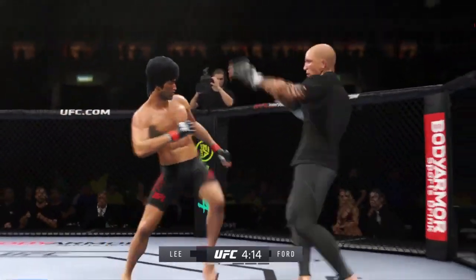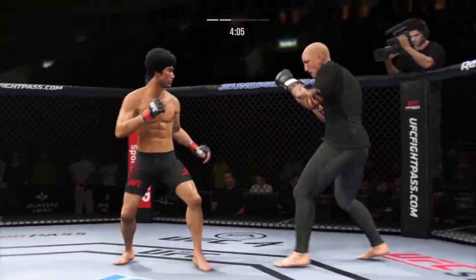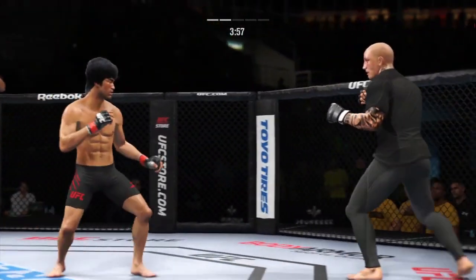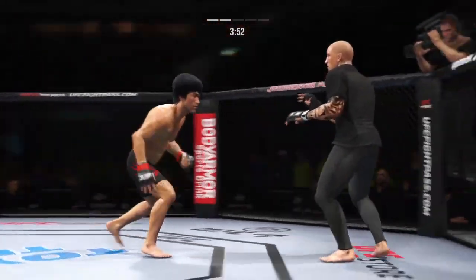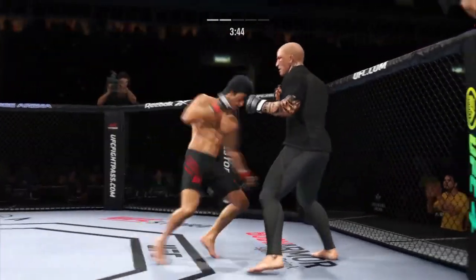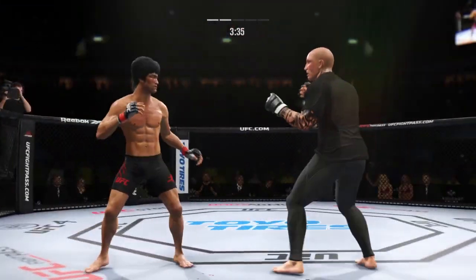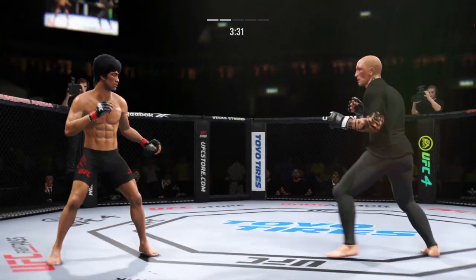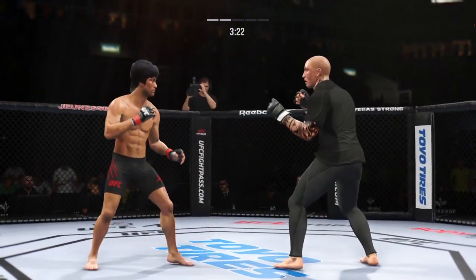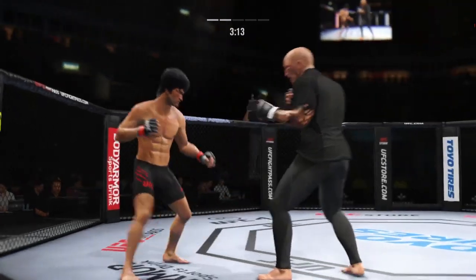Beautiful punch. Real sneaky head kick gets in there. Straight right hand, no good. You don't know when that leg kick's coming. Lee going for the leg kick, he does not connect. He blocks the punch — you can't take many of those, you better check. Unable to connect with the right. He caught the kick. Nice slip there to avoid the punch by Lee.